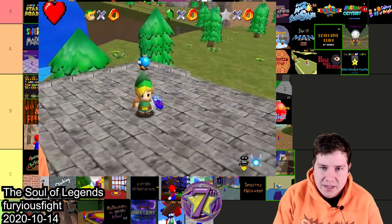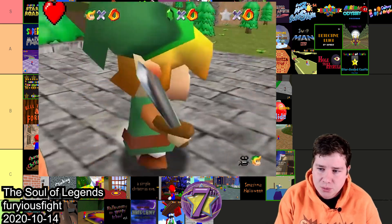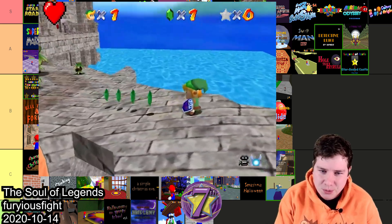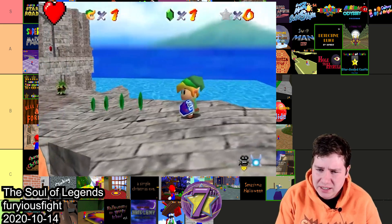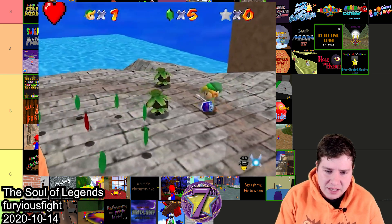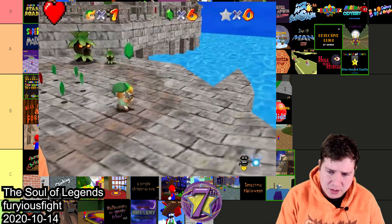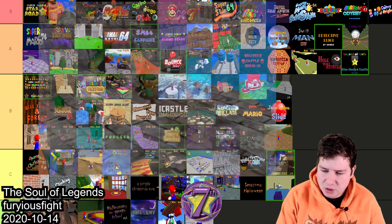The Soul of Legends made by Furious Fight took seventh place. This Zelda hack has a really cool new Link model, and the world looks almost like clay with a really unique look. You have cool custom Deku Goombas and the platforming and everything is pretty good overall. I'm gonna throw this one in B — it's a really strong B.